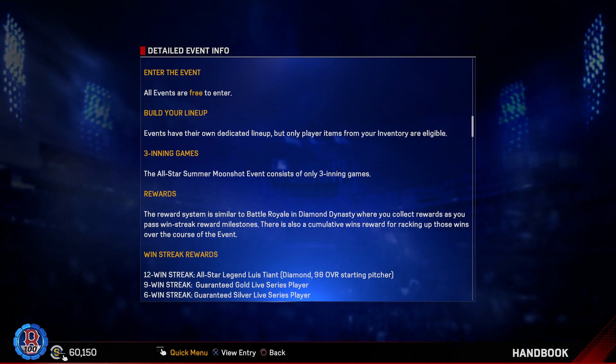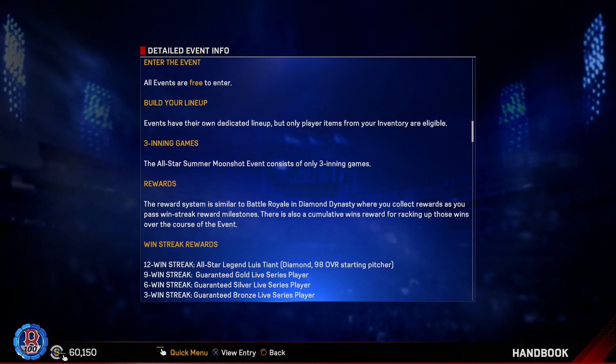If you get a 9-win streak, you get a guaranteed gold live series player — not bad. You could get someone going for 1,200 stubs, or you could get Aaron Judge going diamond, King Felix, or Giancarlo Stanton which goes for a lot — that's not bad. You can sell it too. Six wins in a row gets you a guaranteed silver live series card, and three wins gets you a guaranteed bronze card.